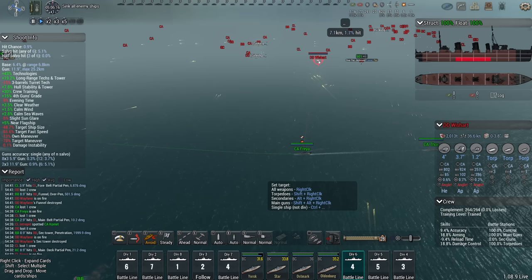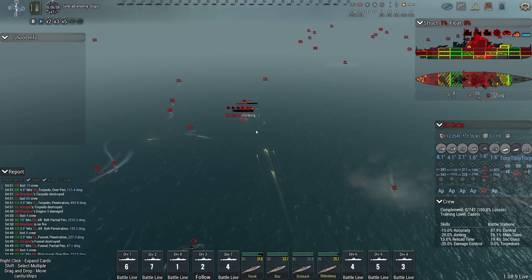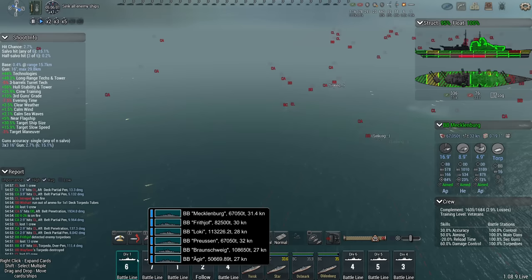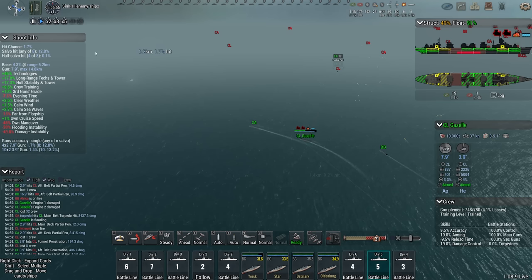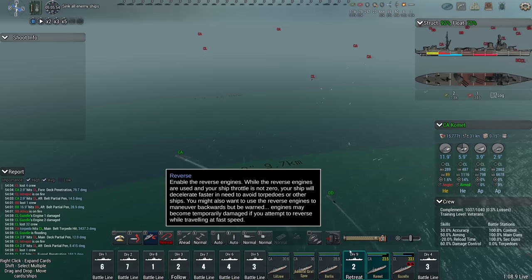The cruiser division here — yeah, we're going to go for kills, I need sinkings. The Drake is dead, Africa is badly damaged. The Intrepid and Gazelle just took torpedoes. We're going to split off the Gazelle, split off the Comet — you guys are going to go home for repairs.